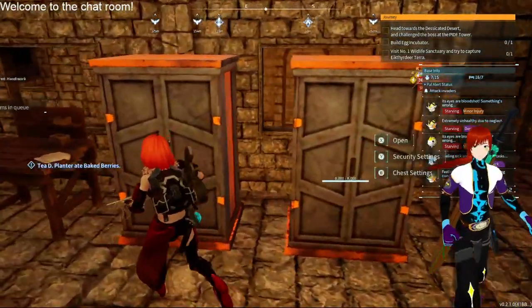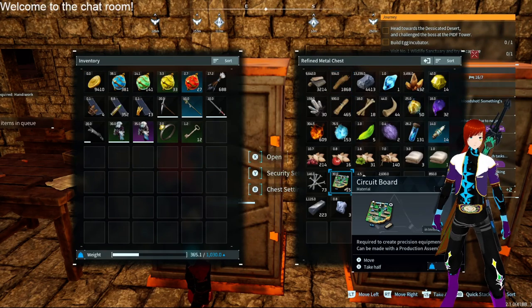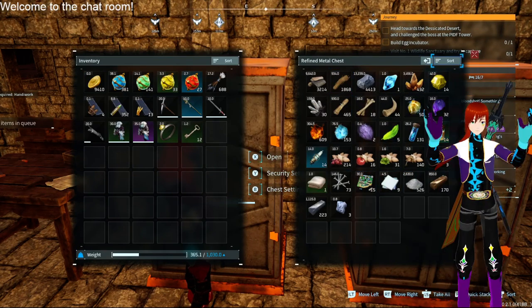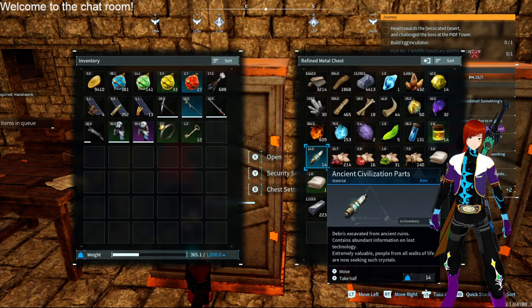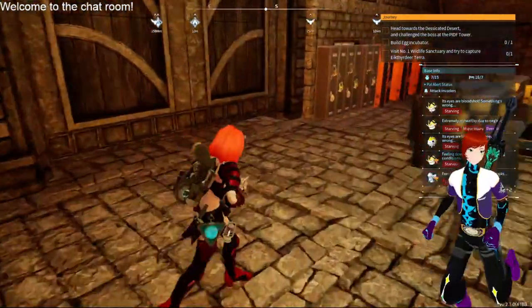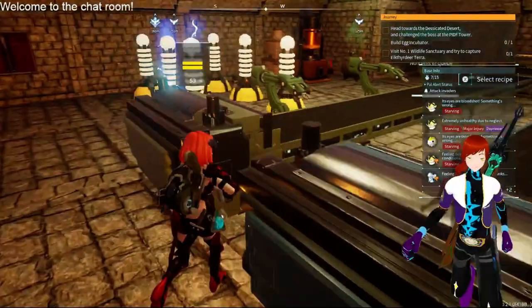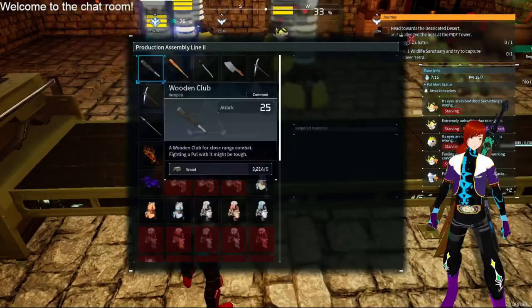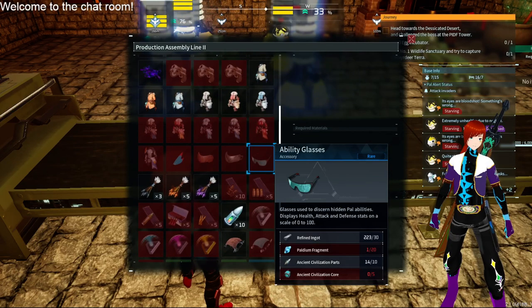I decided to go with a new type of software — y'all may have noticed. I recently got a new update with software and my VTuber's just running. I love it. I recently unlocked the ability glasses. We gotta get some palladium fragments and ancient civilization cores — where do we get those?